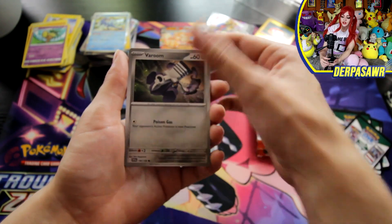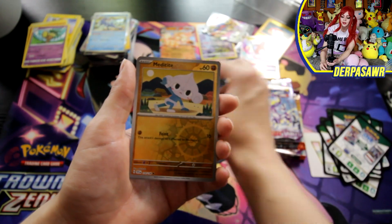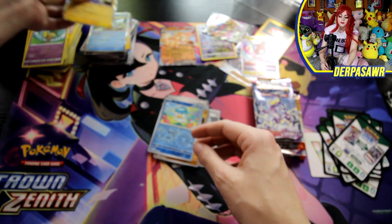Magnemite, Energy Switch, Varoom, Clauncher, Youngster, a Blissey, Jack, Metagross, Quaxly, and a Marowak. Purple.